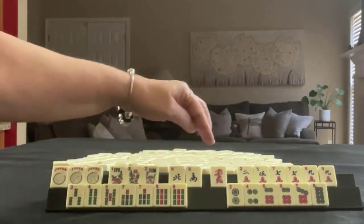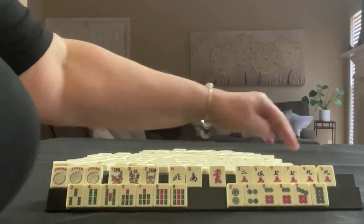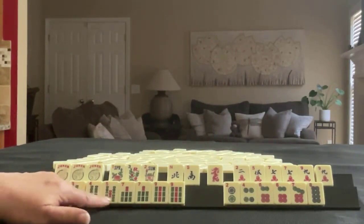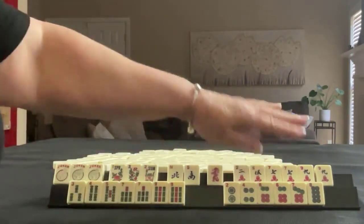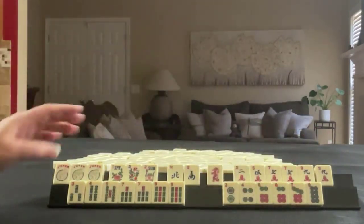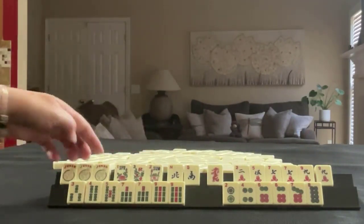We have a north, south, and a red dragon. In Cracks we have two, five, seven, nine with a pair of sevens and nines. In BAMs we have three, four, five, seven, nine with a pair of sevens and nines. In Dots we have two, four, six, seven, eight with a pair of sixes. We also have three flowers and three jokers.